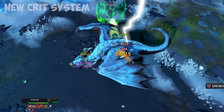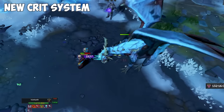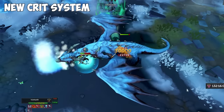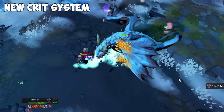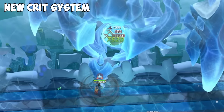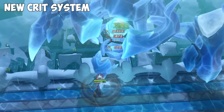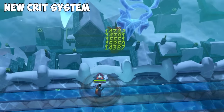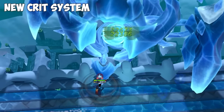The critical strike system has been modernized to make critical strikes easier to understand and more powerful when they happen. In the old system, a critical strike meant you were hitting in the upper bounds of your regular damage, so rolling a crit meant only slightly more damage than a regular hit. In this modern system, rolling a crit increases the damage dealt by a percentage based on your level, starting at an extra 10% damage at level 1 and ending at 50% bonus damage at level 90.